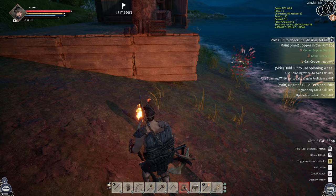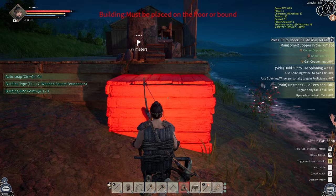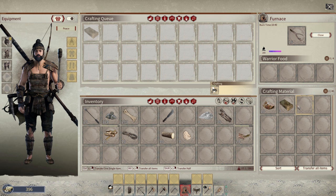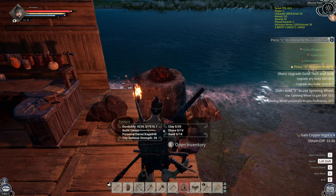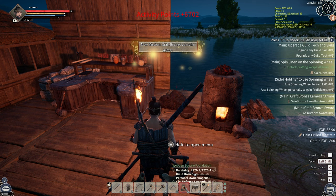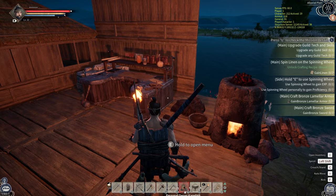Let's go ahead and smelt up some copper. Insufficient fuel — but it looks like we can use anything. Four copper coming up, and it's not even going to take that long. Beautiful! I think the reason I can't put the foundation there is because of the fire, or maybe because it's off the ground. I'm going to have to get back into the building and see what's what. Quest complete! Upgrade guild tech and skills. Spinning wheel, craft bronze armor, craft bronze sword — I don't even know how to make bronze though.